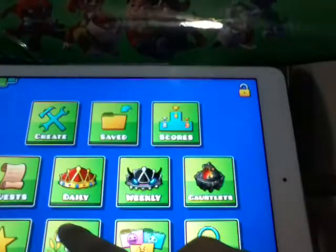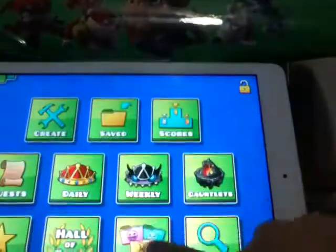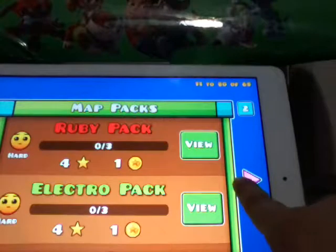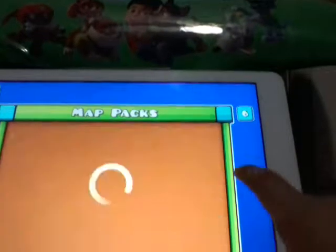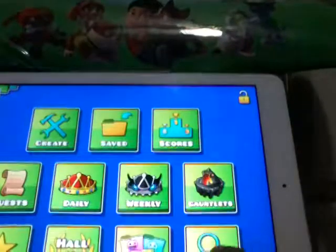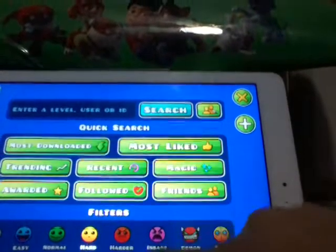There are flame levels and map packs like the Ruby Pack. Those are the difficulty ratings. In the search section, you can search for your own levels — for example, filter by hard difficulty and short length.